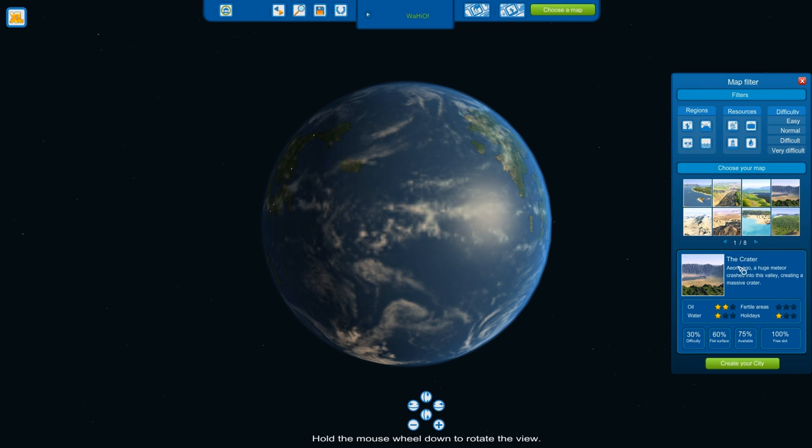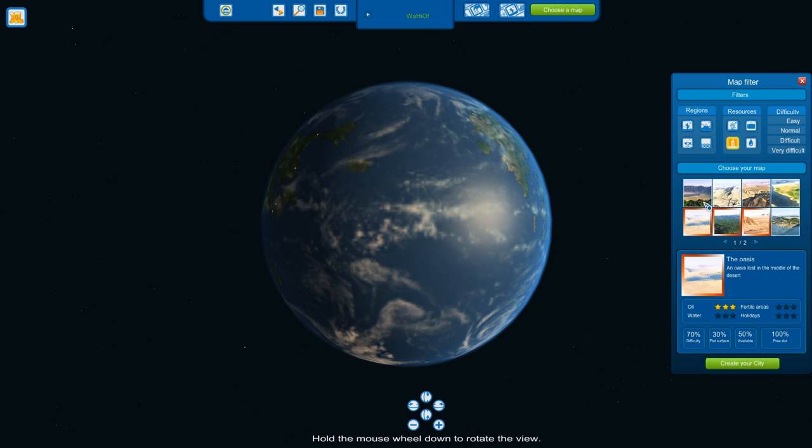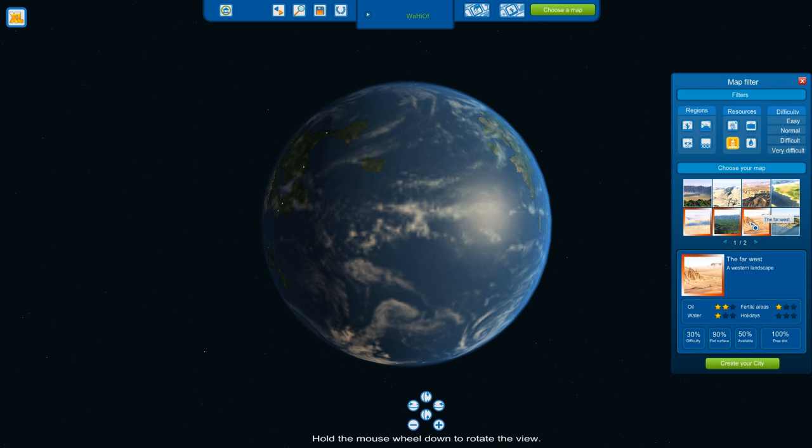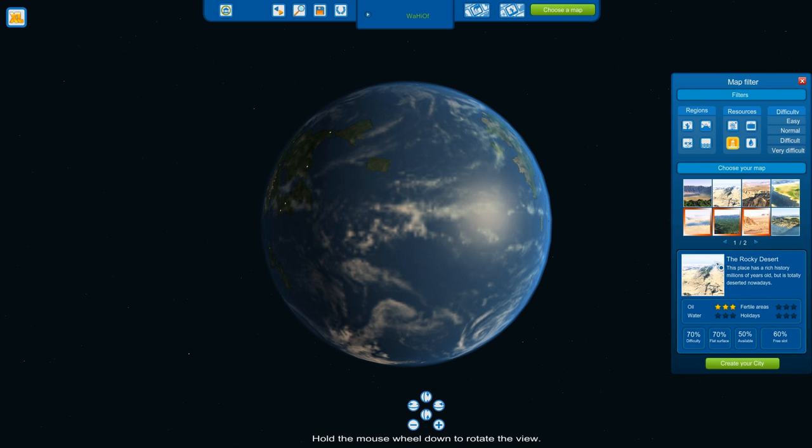For example, I can load up maybe two maps of the crater. If I go to Oil, free slots 100%, free slots 60% — the Rocky Desert I already started playing, so I only have 60% free slots. I might be able to load up two more cities in the same sort of map before it won't allow me to use it. So keep this in mind when you choose a city — make sure you use it as effectively as possible, because you don't have an unlimited amount of map types.